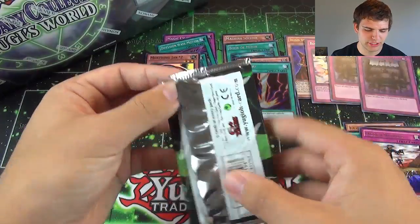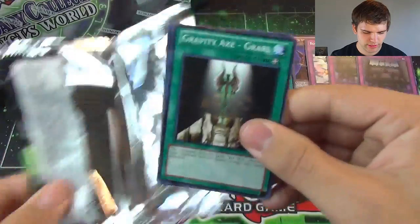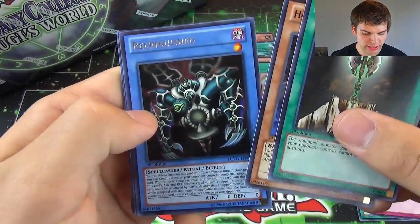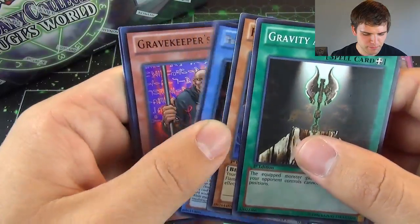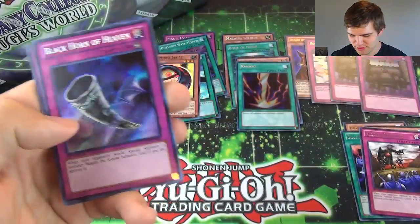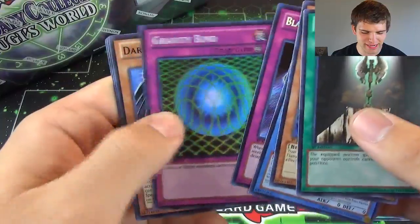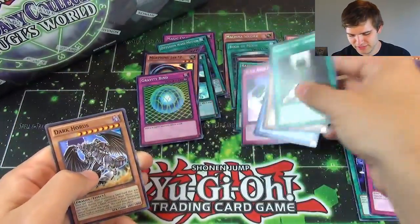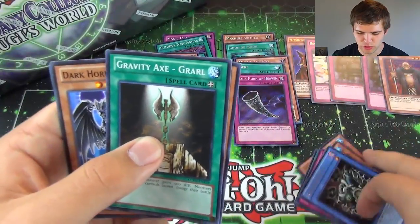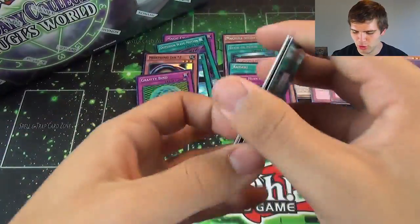Now for our final pack of the first Legendary Collection, here we go. Gravity Axe of Grarl, Horse Servant, Relinquished — nice for the Rare. An Ultra Rare Gravekeeper's Guard, and then a Super Rare Black Horn of Heaven, and then a Super Rare Gravity Bind. God, I love these packs, so many awesome cards. I cannot get enough of Yu-Gi's World Legendary Collection 3. Dark Horse, Earth Chant, and Nimble Mamonga.